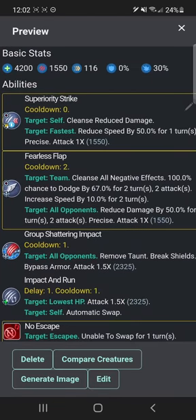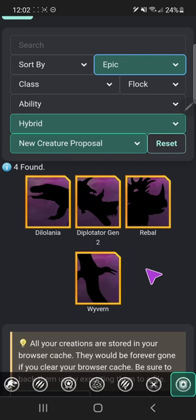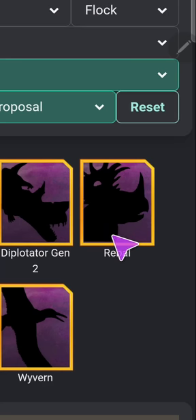I might even make it even weaker by replacing that with group armor piercing impact — group piercing impact. There we go. That was my only rare hybrid, and apparently I only have four epic hybrids, including a new one.